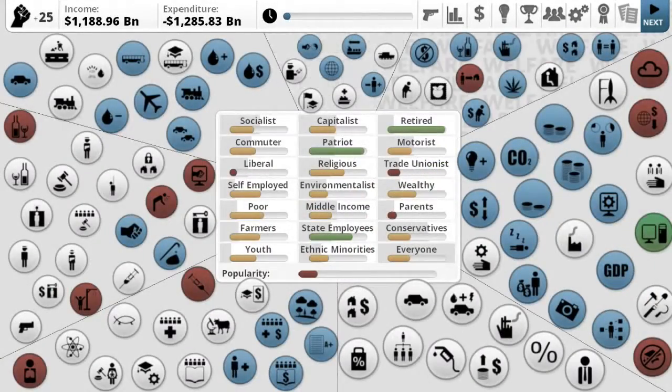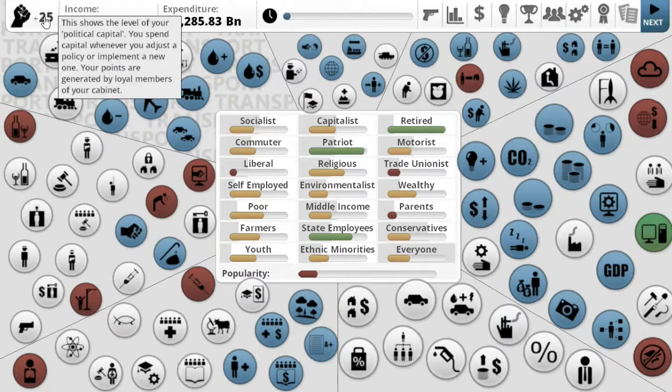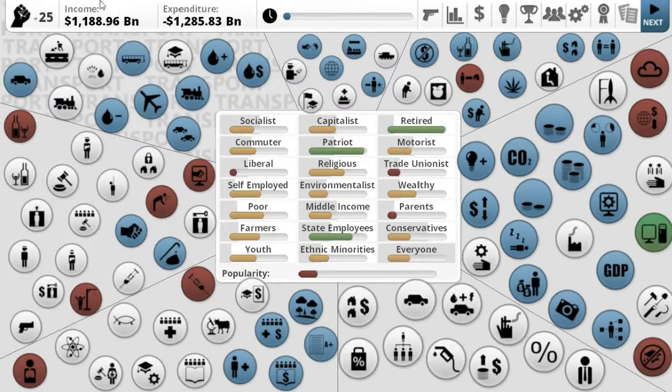This map is where you do stuff. This is how many political capital points you have — I call them PowerPoints. You spend this whenever you adjust a policy or implement a new one, and it's generated by loyal members of your cabinet. This is the income you're currently making with your country, and this is the expenditure. Currently we are spending about a hundred dollars more than the income, so that's not good — we need to fix that.